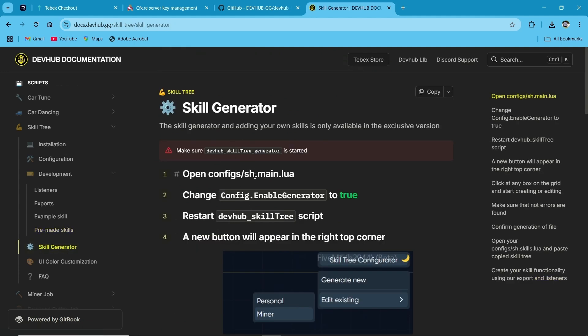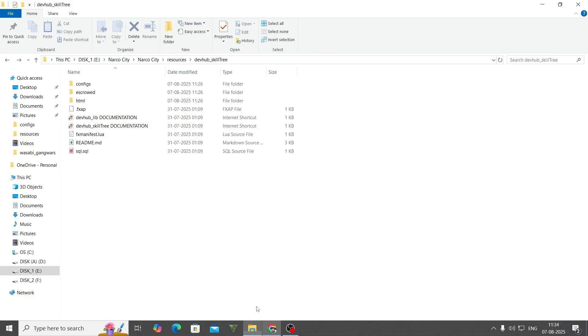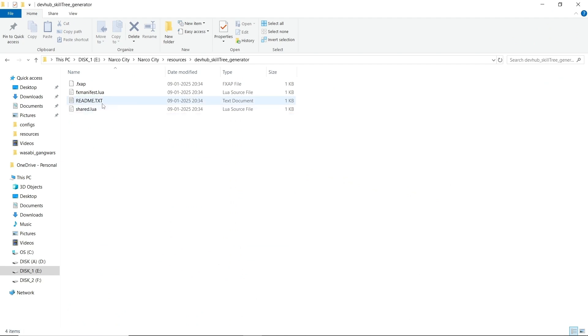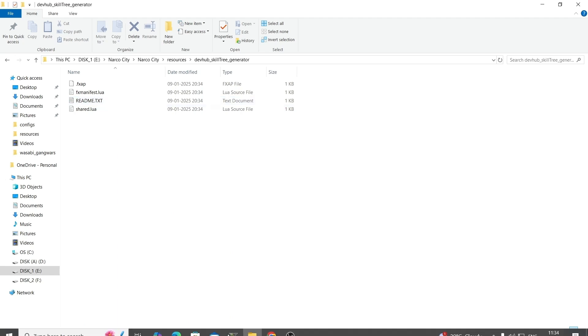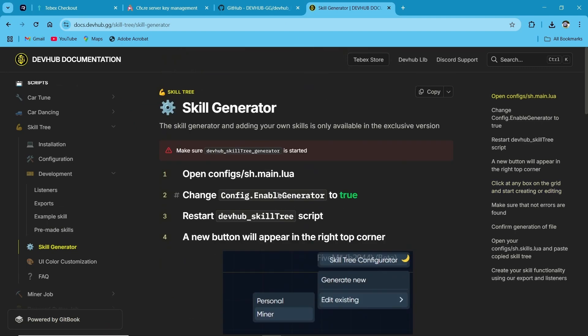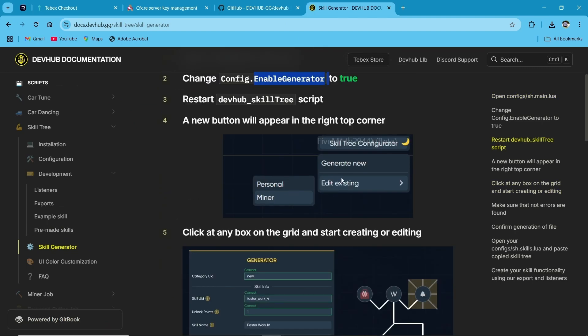I'll show you the skill generator script now. Here is the skill generator script. First of all, you don't need to change anything in this skill generator — it works automatically through in-game. I'll show you how it's working in-game. You need to enable the skill generation feature based on the configuration we've already shown. After enabling it, you can see an extra menu popped up on the side of your skill tree — I'll show you this in-game properly.